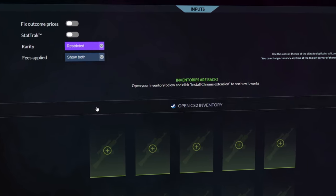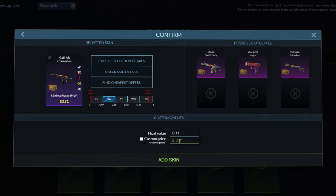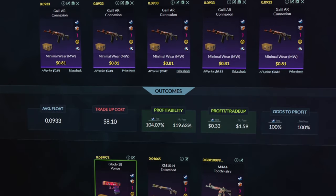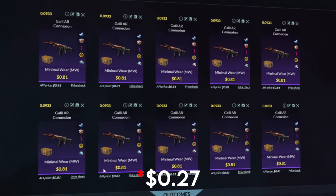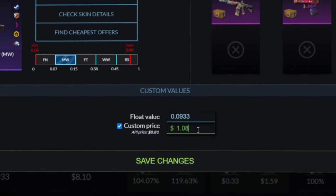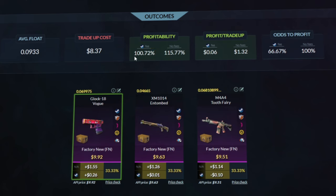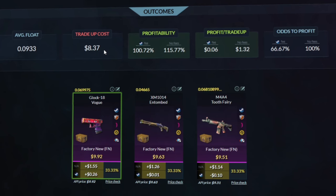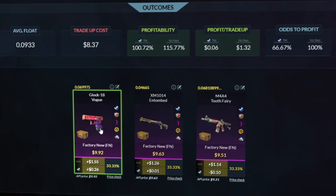In TradeUpSpy, we'll go to restricted, fracture, minimal wear. First, let's go over the Connection, which has an $0.81 buy order that we'd be setting. Set the float to 0.0933 and fill that out. We also just found out that we'd lose $0.27 on average while getting 10 usable skins, so we have to add $0.27 to the total cost, which here would be $1.08. This trade-up is still profitable at 100.72% profitability, with a total average cost of $8.37 and making around $0.06 per trade-up. The Tooth Fairy is a loss, the Entombed is a $0.01 profit, and the Vogue would be a $0.26 profit.